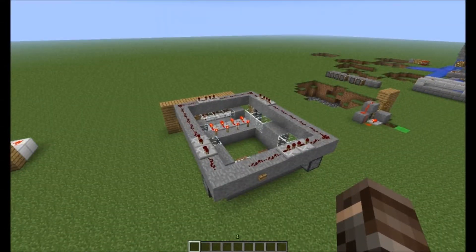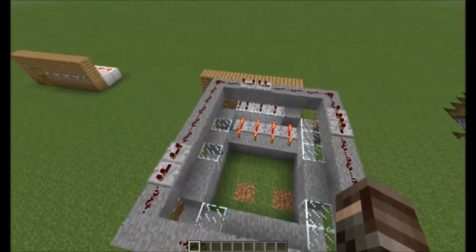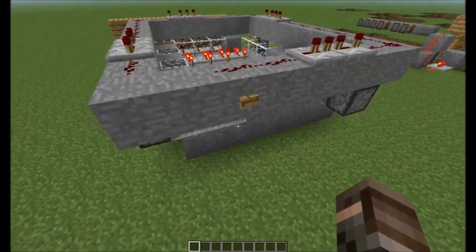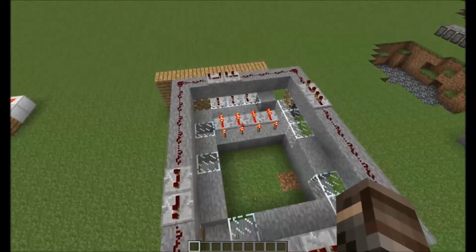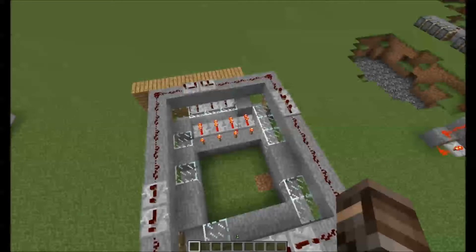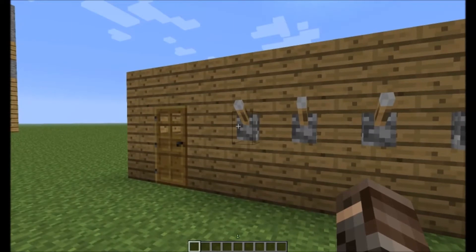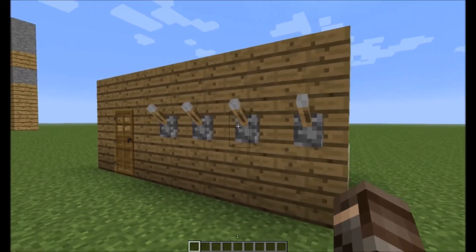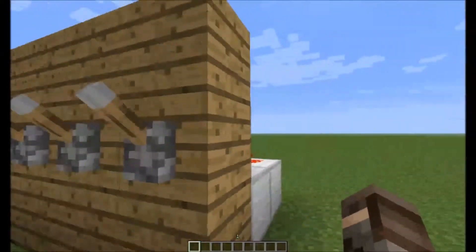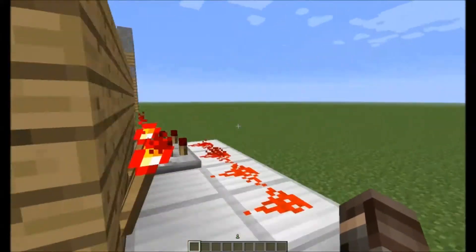Here I have built a machine that will crack a 4-digit combination using the same method. This does look different, however, as pistons can only push up to 12 blocks and the algorithm is longer than 12 blocks. I set up a piston wheel here so that we can use a longer tape. The lock itself for a 4-digit combination is virtually the same as a 3-digit one, however there is an additional lane with an additional lever, making many more combinations and thus harder to crack.